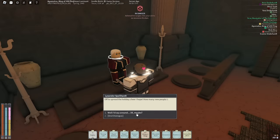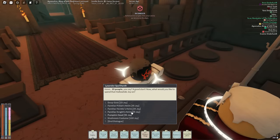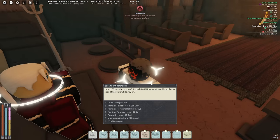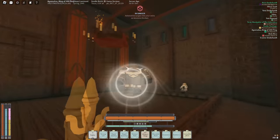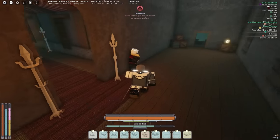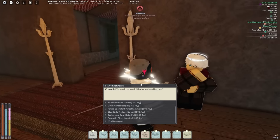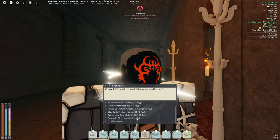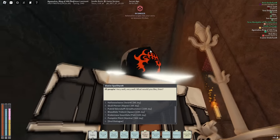If you want to spend your Joy, talk to Lysander again. For items specifically, you can get old helmets from last year, a pumpkin head, or the Scroom costume — basically the same thing as having the race. The prices are listed there. Then upstairs in the Dispute Hall, go up the ladder and talk to the NPC Glaive Spellheart for weapons. Last year's weapons were 60 Joy, the current ones are 100. The Pumpkin Pitch Mantra — yes, you can get a mantra — is 300 Joy.